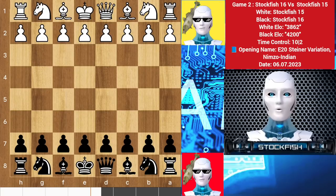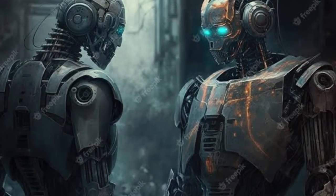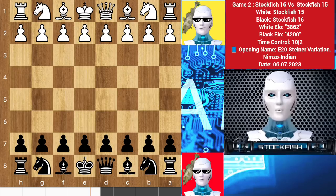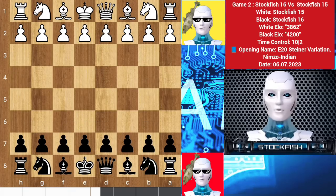Chess friends, how are you? Today I will show game 2 between Stockfish 15 and Stockfish 16. I was playing with white pieces against Stockfish 15 last day and I sacrificed my queen against him, but today I have black pieces against my old version, and he has the advantage of first move and first attack.